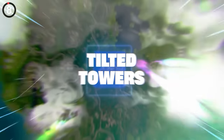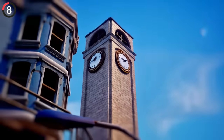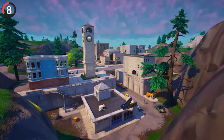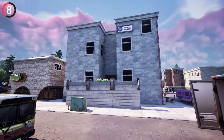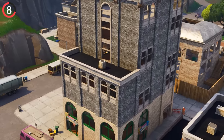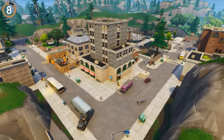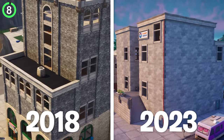Something no one was expecting is a huge change to the layout of Tilted Towers. As the most famous POI in history, you'd probably leave it untouched — if it ain't broke, don't fix it. Well, so much for that, because an entire building is missing from OG Tilted. This used to be called Trump Tower by the community, and it had a restaurant along with an apartment block above. People used to love this place, but it is nowhere to be found in 2023. Instead, No Sweat Insurance has taken over.